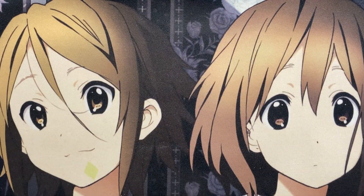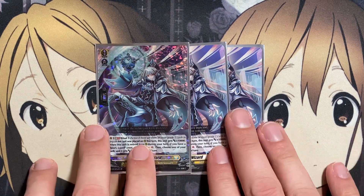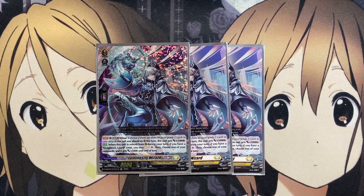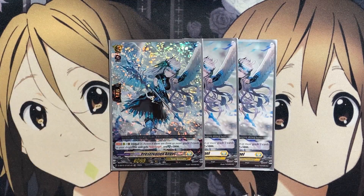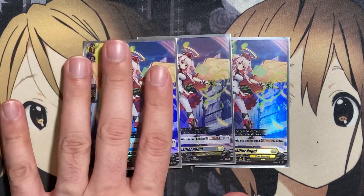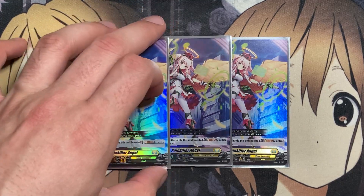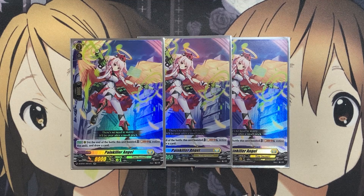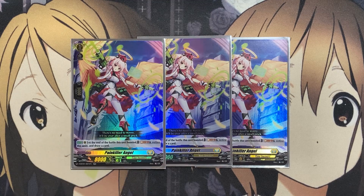We run three copies of Luminosity Wizard — at Ritual 3, if placed on rearguard this turn, it gets plus 10,000 power. When retired from rearguard during your turn, if you have a Drag Heart Luard Crest, Soul Charge 1 and choose one of your Vanguards to get plus 5 until end of turn. We also run three copies of Preservation Angel, which has Intercept and plus 5 power for a Grade 1 with Ritual. My Grade 1 of choice is three copies of Painkiller Angel — at the end of the battle this unit boosted, Soul Blast 1, retire this unit, and draw a card. The Soul Blast and retire of a Grade 1 helps get them in the drop zone faster to build Ritual. I may run four copies, swapping out one Preservation Angel, as you have plenty of draw power in the deck.